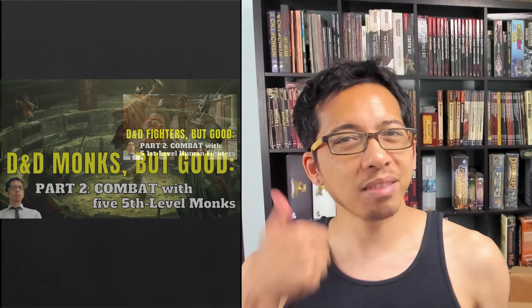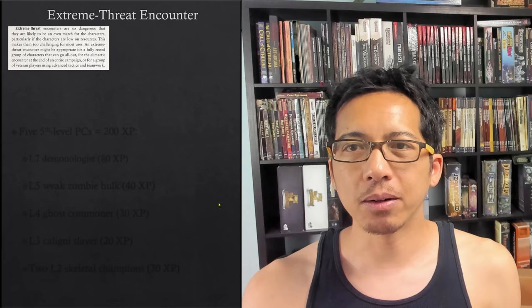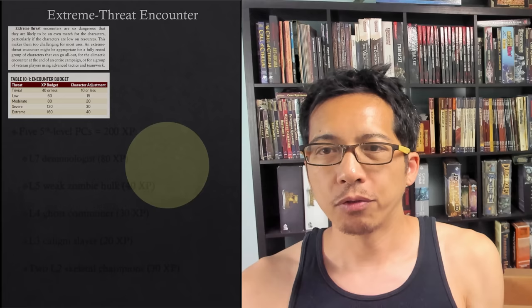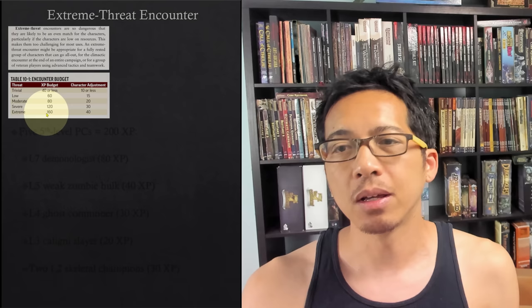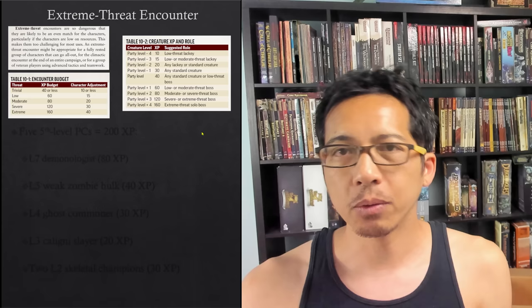At fifth level, martial characters — which monks are — are expected to have a couple of fundamental runes on their hand wraps that give them more accuracy and an extra die of damage, so they're going to have those. This is also going to be an extreme threat encounter. Pathfinder's encounter system is reliable, and an extreme threat encounter is about as strong collectively as the party is. For a five-PC party that means 200 XP of creatures. The XP values of the monsters depend on their level relative to the party's level.